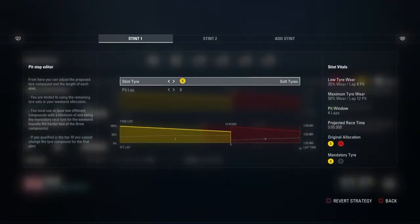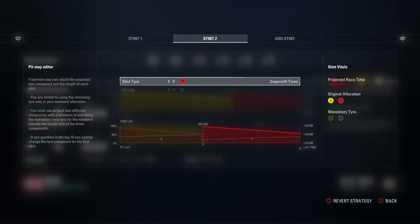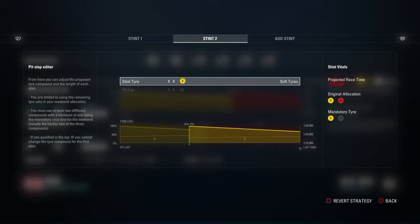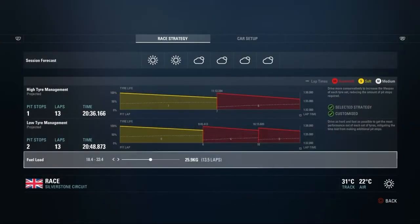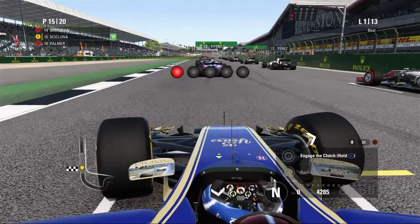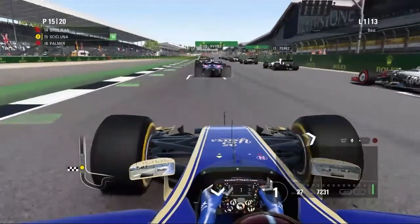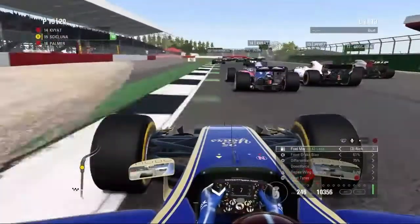Here we are on the grid. This is my strategy — sorry about that, I called it setup. Starting on the softs seems like the better strategy for this race; probably a lot of the backmarkers are doing the same. Here we go, five lights for this grand prix — lights on and away we go! We got a pretty decent start but back off once the pack starts to bunch up.